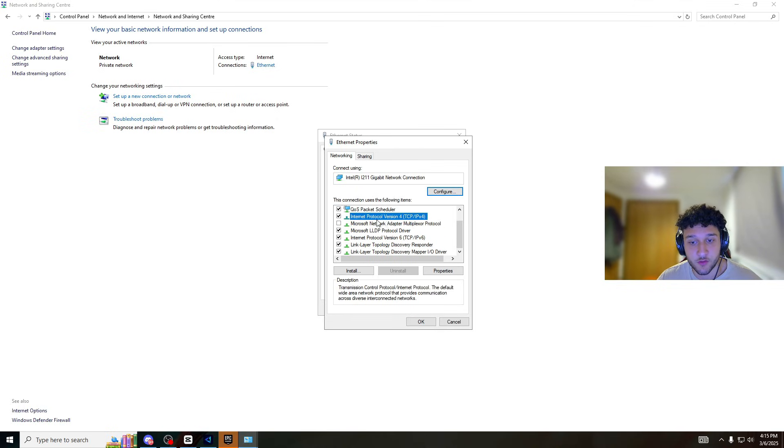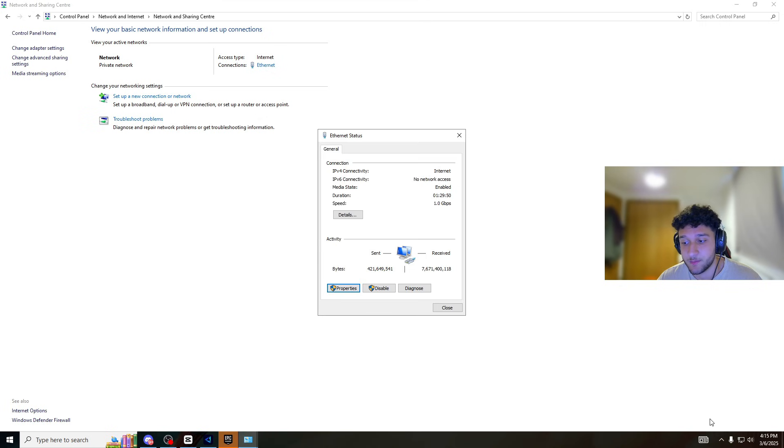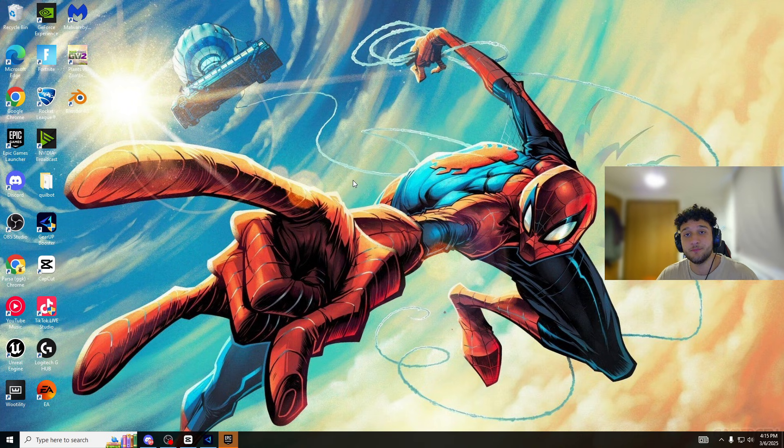Another thing you need to do — click Internet Protocol Version 4, go to Properties, select 'Use the following DNS server addresses', and enter 1.1.1.1 for the primary and 1.0.0.1 for the secondary. This DNS server is literally made for gaming. Gear Up actually finds even better DNS servers than this, so Gear Up still wins. But this Cloudflare DNS server is used by pro gamers to get the lowest ping. Press Apply, press OK, your internet will cut out for a couple seconds — and that's the end of the video. Please leave a like and subscribe.